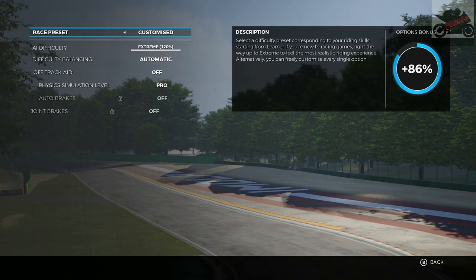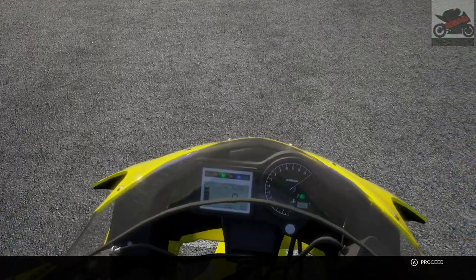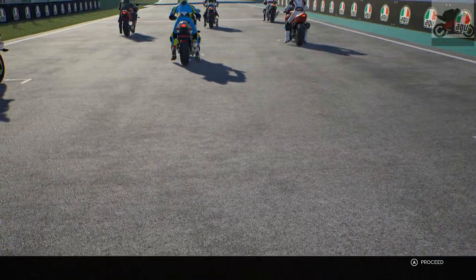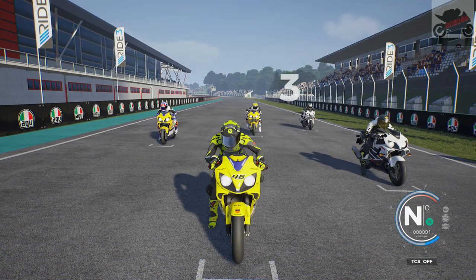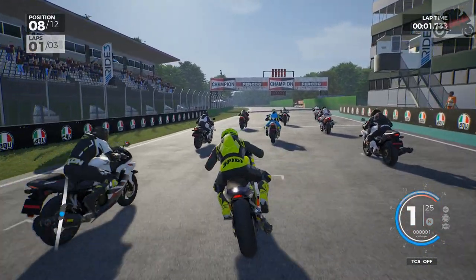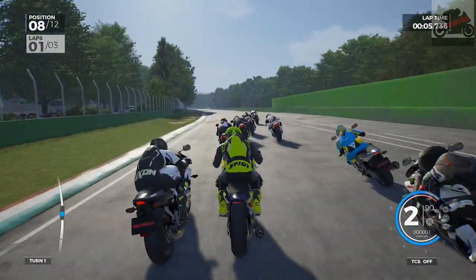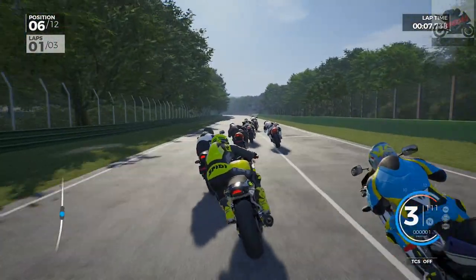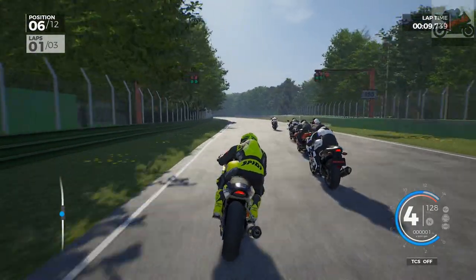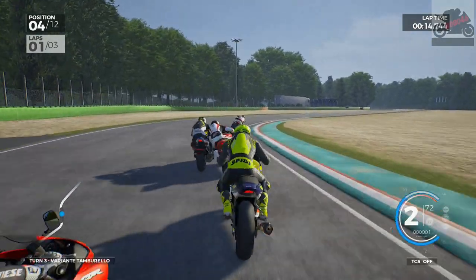Settings are all as they should be. Let's get on with race one using this bike. That was an okay-ish start. The bike's wanting to wheelie. We really want to go on the inside for turn one just so that we can make up a couple of positions — we're into fourth place.